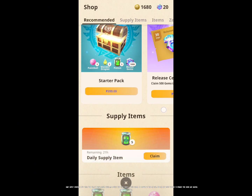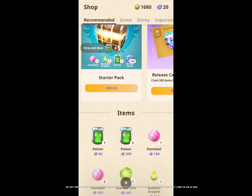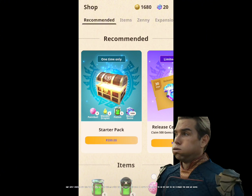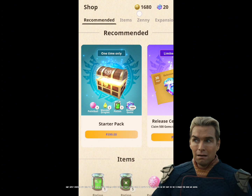Daily Supply: every day, don't waste your gems buying potions. Unlike me — I didn't know there was a daily supply, so I bought potions with my gems. You can also buy Zenni from here to upgrade your armor and weapons.